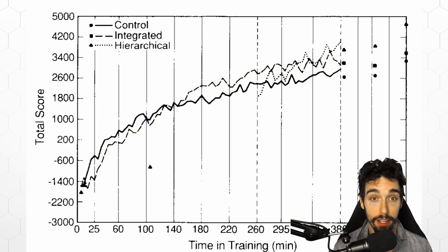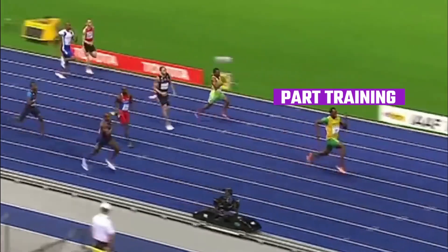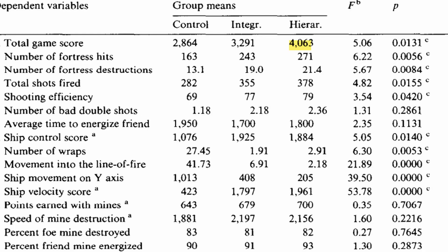The really interesting part here is the part training group. They start off below the control group, but quickly jump above to lead the pack in high score. The part training group had been practicing all the pieces separately, so when it came time to put them all together, they had to figure that out. Once they did, they were so much better at all the different parts that they quickly took first place. So when you look at the numbers for playing the game alone, the part training group comes out solidly on top. The integrated group came out in second place, and the control group who just played the game lagged behind.